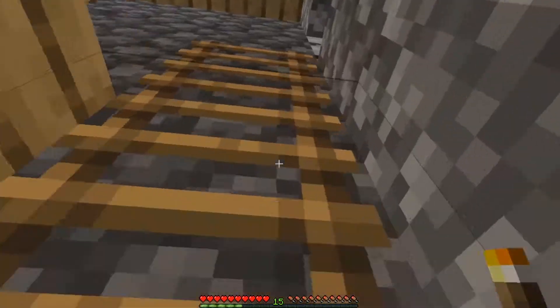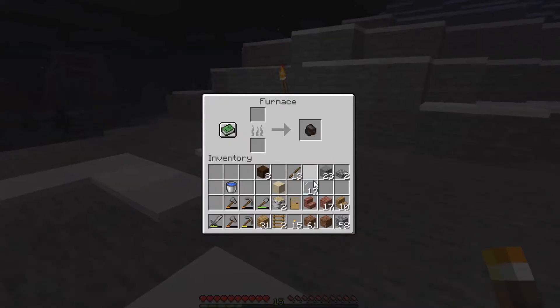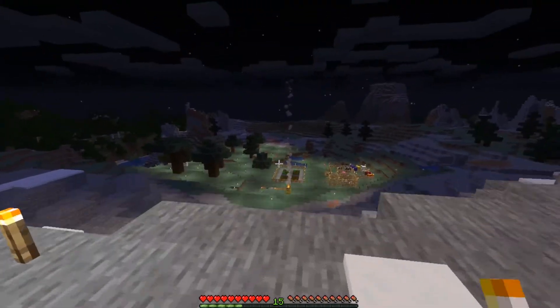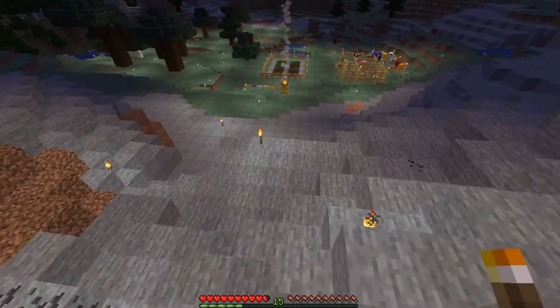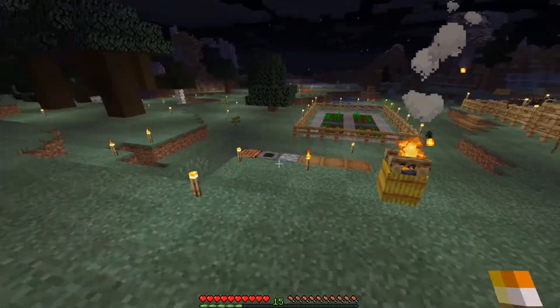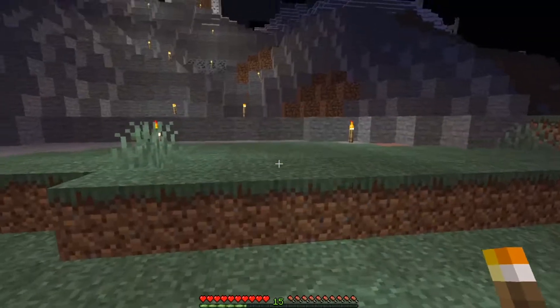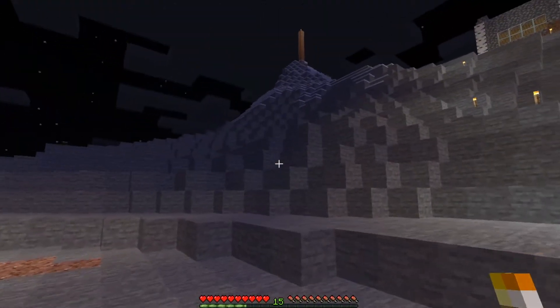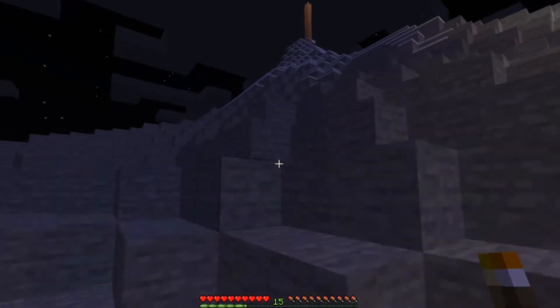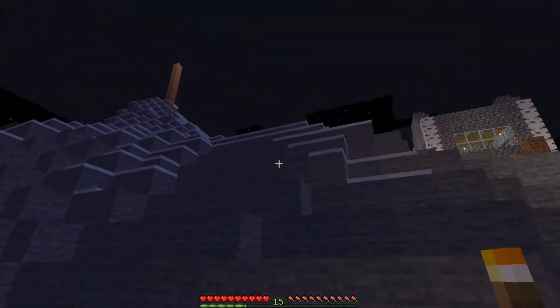Wait, oh yeah — my furnace is out there. Now let's take this charcoal and put the stone in there. Okay, that's good. Let's put some torches up there. Alright, let's go back up — yeah, it seems really dark.